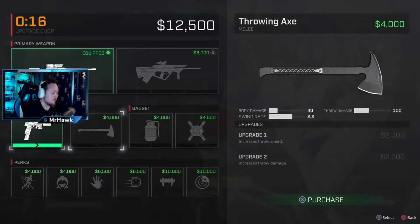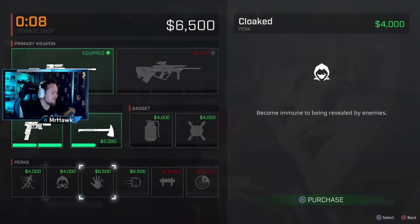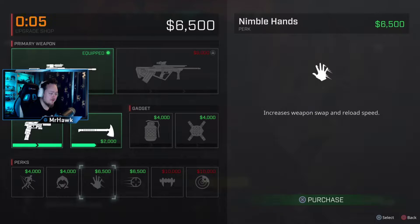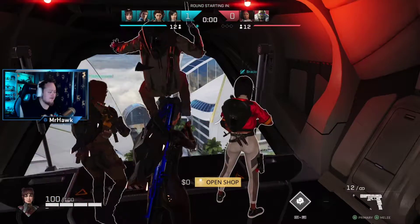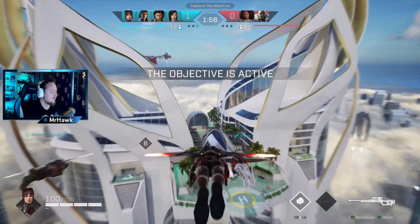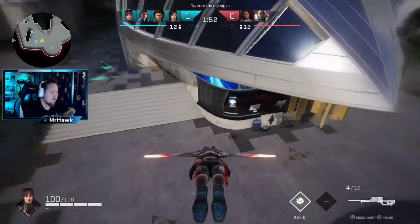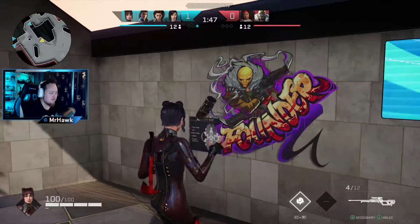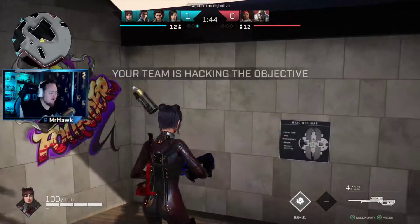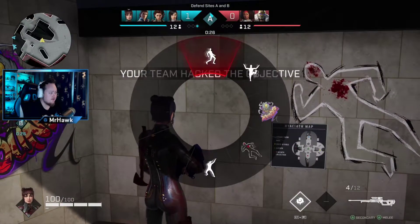Shop — let's go! Let's get the throwing axe. Increase throw damage, increase throw speed — I'm going all in. We have some perks here as well: increase weapon swap and reload speed, that's pretty good. There are also emotes and sprays in the game, they'll probably add a lot of those. You just select which one you want and click — objective security, defend it. And check out these dances.